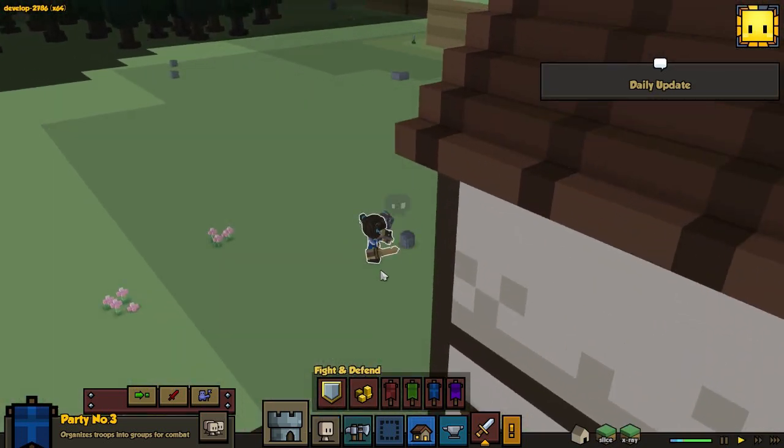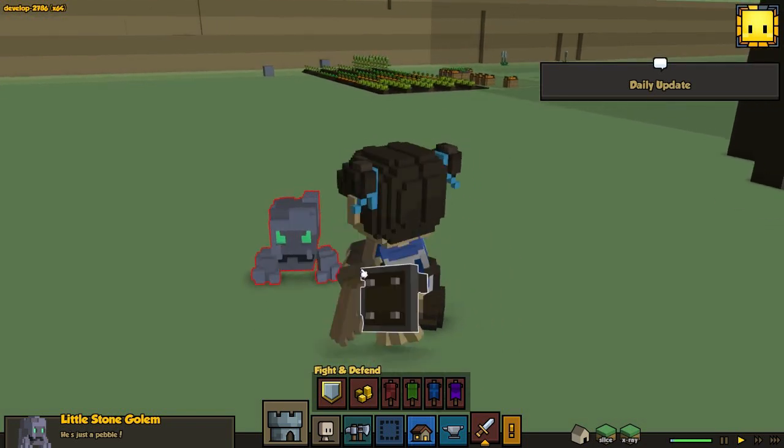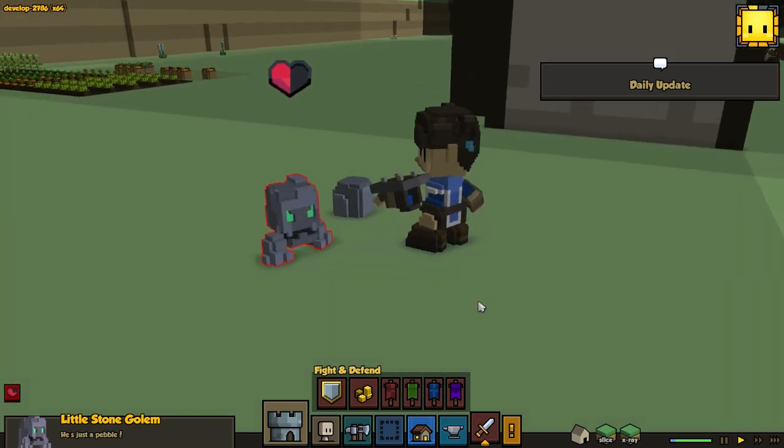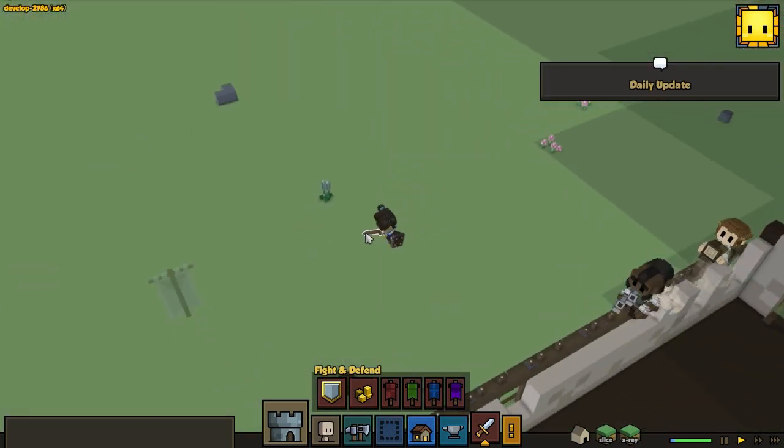She's in party number two now at least. Oh, we got some new enemies - a little stone golem! They look pretty awesome too. Pretty nice - oh, we actually get stone from them. So that's pretty cool.